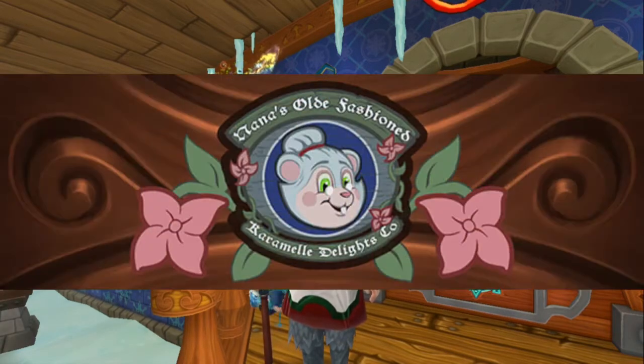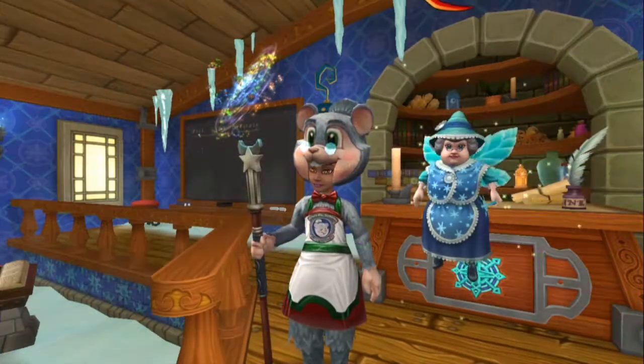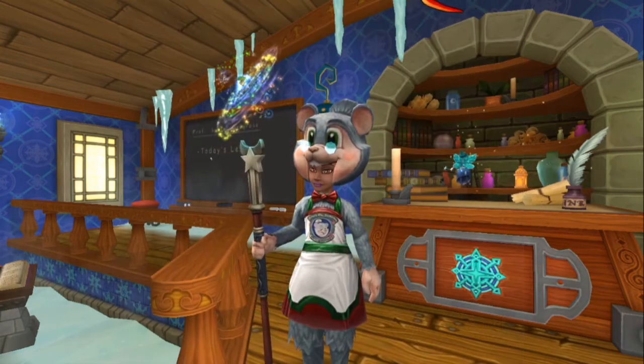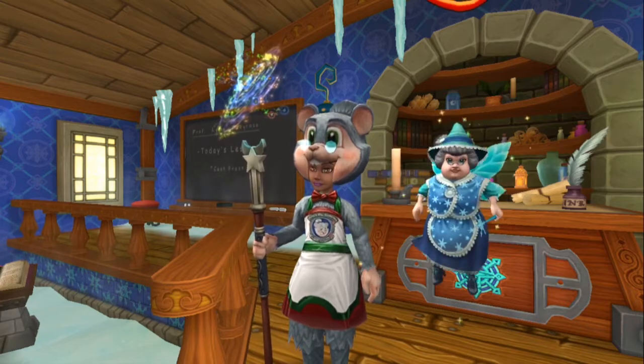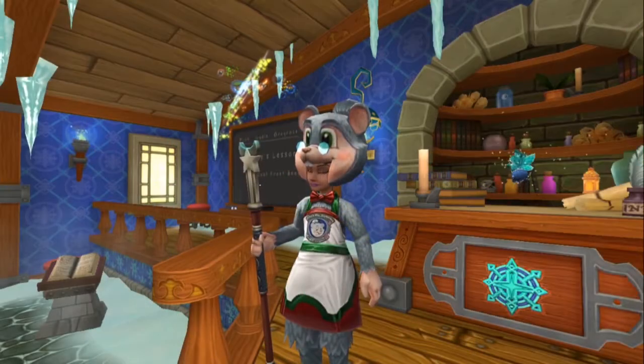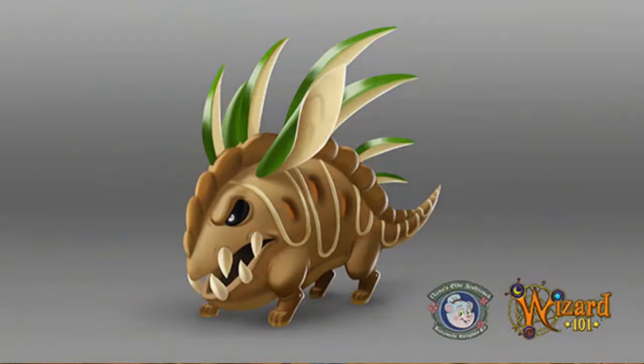In addition to us being shown particular residents of Caramel — one of course being the most famous, Nana herself — there's also Bryce Crispy and a female hamster who is labeled as a Jellymancer. Hopefully we will not be learning that school; that sounds a bit icky. But if you look at the Jellymancer's glasses, they've got little chains hanging down them, so I'm thinking this might be a hard-working Jellymancer who needs to keep her glasses on.